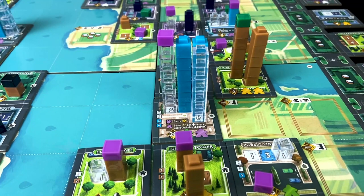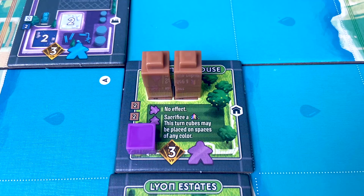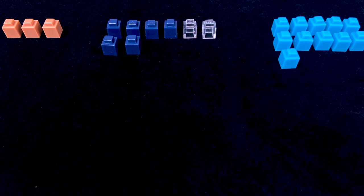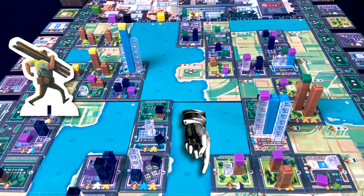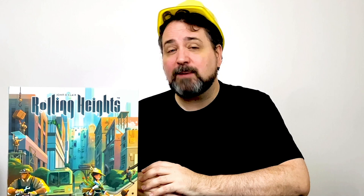You and your friends play rival contractors in the 1920s who are competing to complete construction projects for wealthy real estate moguls. You'll roll your staff member meeples like dice to gain construction materials that let you complete the patterns on the buildings you buy, which will earn you more meeples, points, and money to start new construction projects. When all the cubes of a certain color run out, that triggers the end of the game. You finish up the round and then play one final round before scoring private and public goals. Whoever's earned the most points wins!